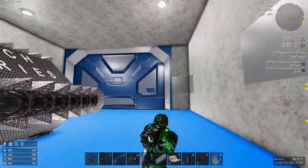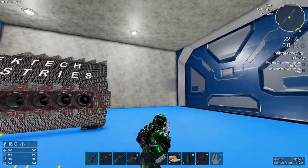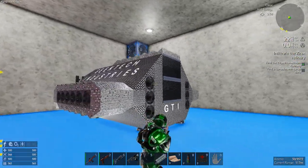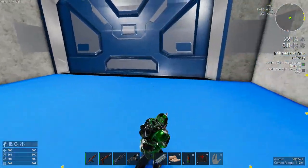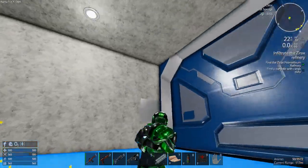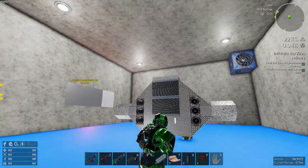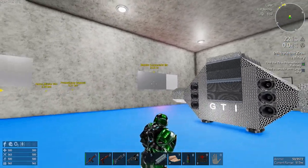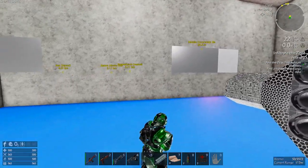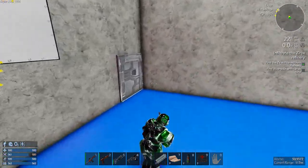Last episode we pretty much did in the two POIs closest to us, other than the drone base, which is actually the closest thing — you can almost see it from here. And we multi-tooled — I went back off screen and multi-tooled down the power station with the CV, which I'll show you what I made for it.